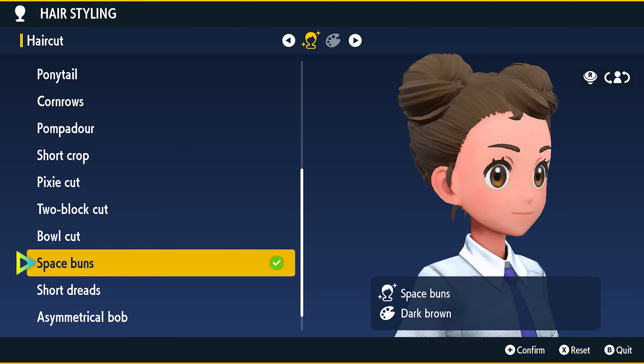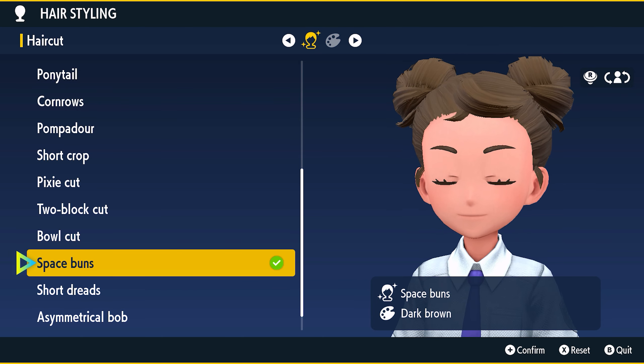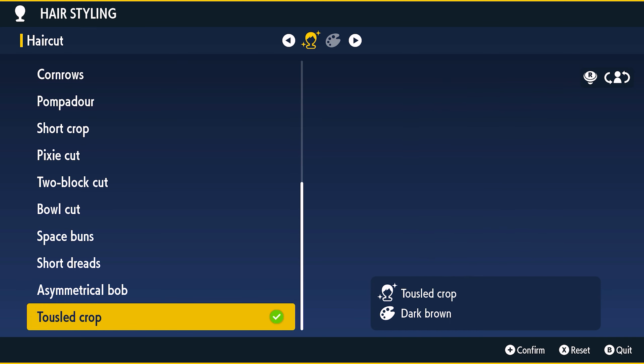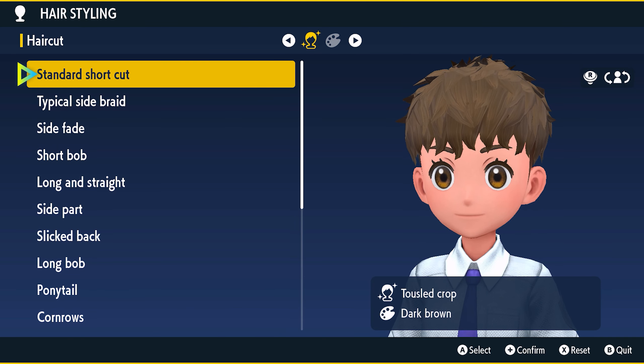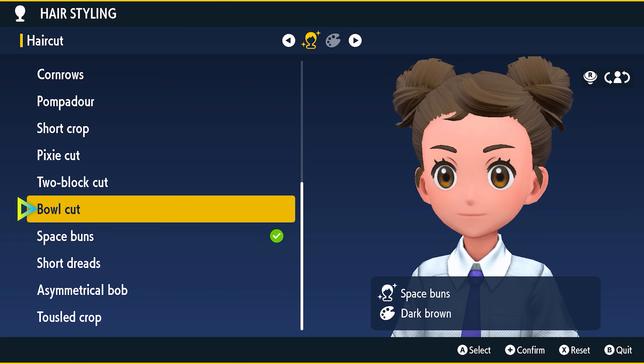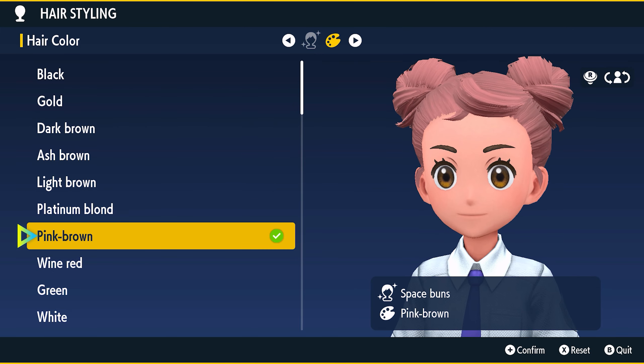I kind of like this one — is this space buns? I'm not sure. Okay, lots of cool layers! That was all of them. I like these little cute buttons, and then you can change the color — nice.